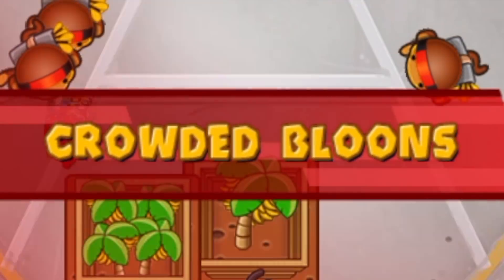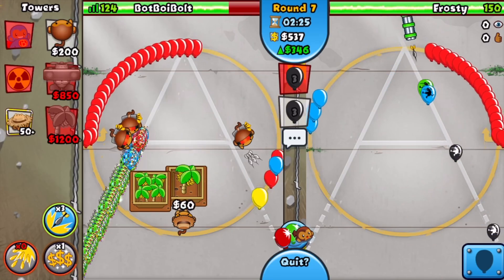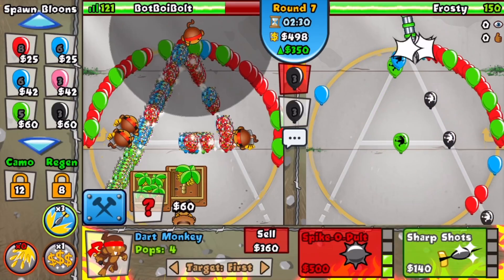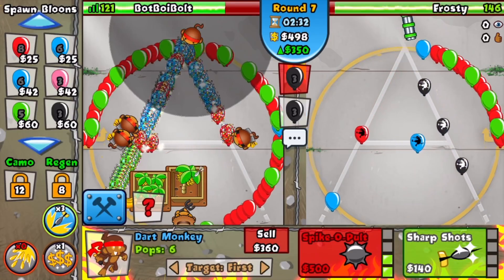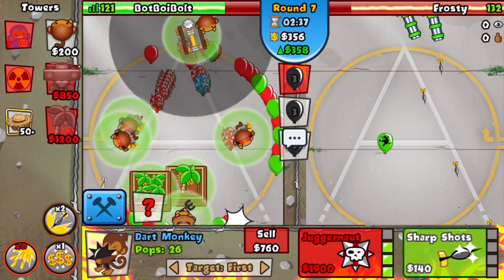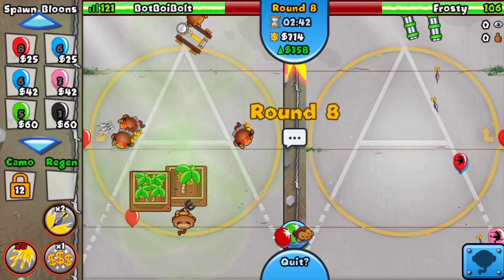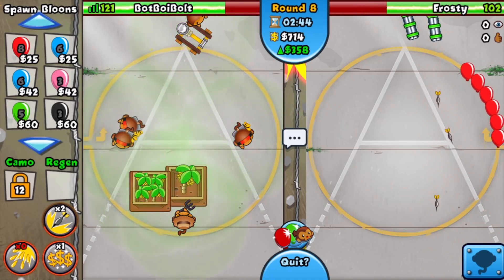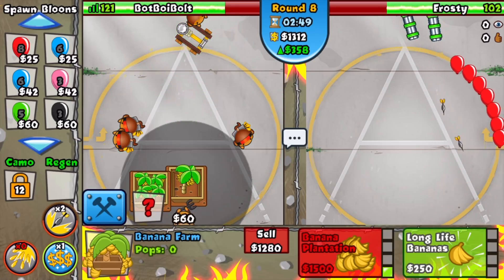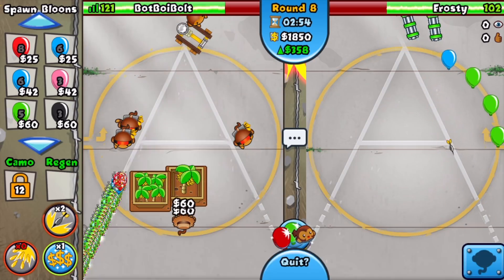Here's round seven — I'm gonna at least send him crowded balloons. What are we gonna do against this? He can't even defend against space blacks. I'm going to damage boost. We got him down to 106 lives, which I guess is a good thing. This game is all over the place because we're on Map A Game — nobody likes this map.